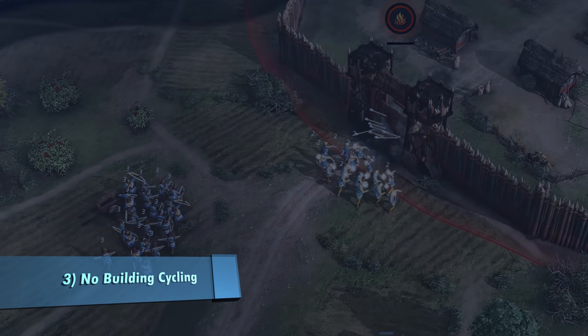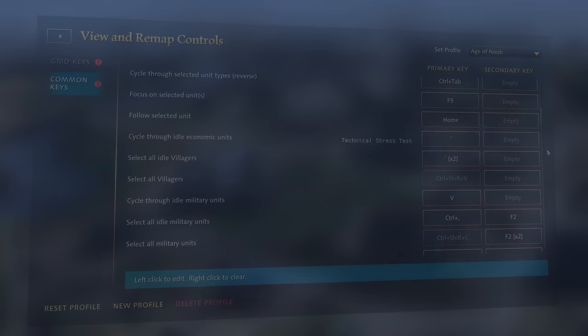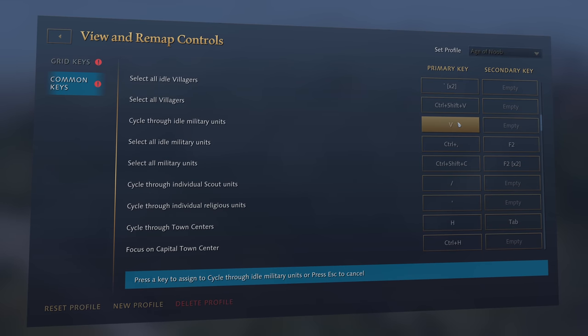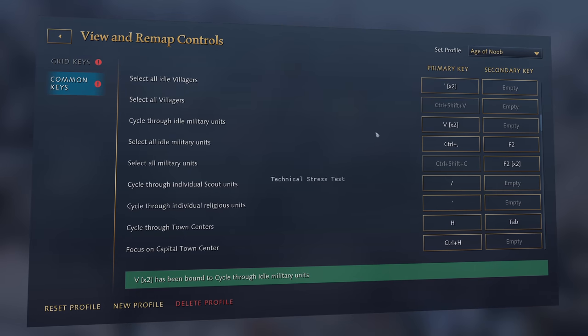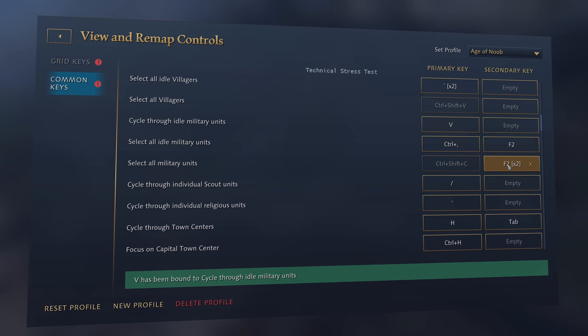Number three: no building cycling hotkeys. With the exception of the town center, you cannot go to your military buildings or cycle through them because no such hotkey exists. There is a select-all military buildings hotkey which is absolutely amazing and works wonders, but that has a separate function. It has its use case but it cannot replace the cycling hotkeys. They definitely need to add these.